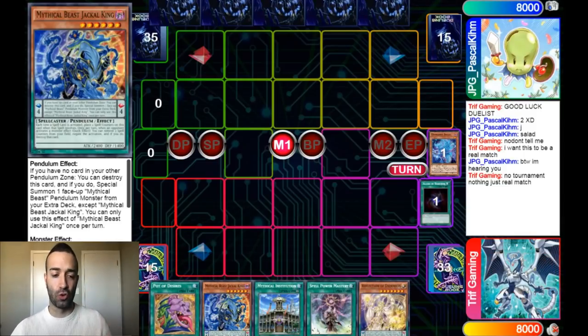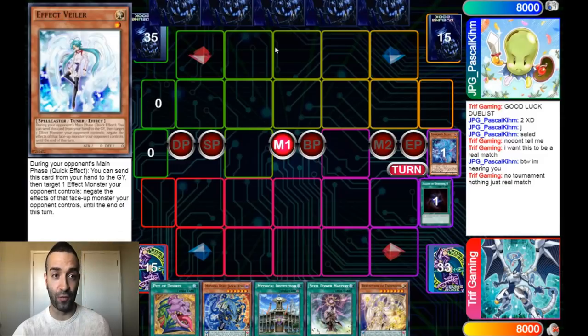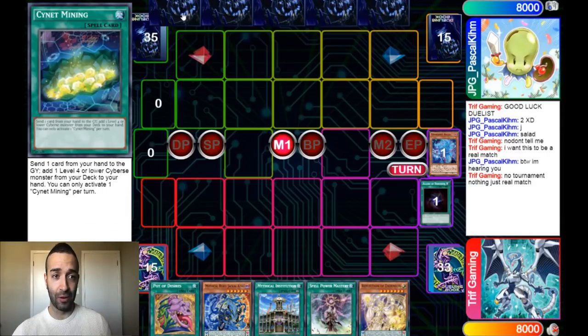Pascal is a great player. I'm going to show you his hand so you can get into his mindset: he has Sign of Mining, Effect Valor, Salamangre Rage, two Veilers, and a Foxy. His hand is very good — two hand traps, Sign of Mining for Foxy, and Rage. Very strong hand with three good Salamangre cards and two hand traps.